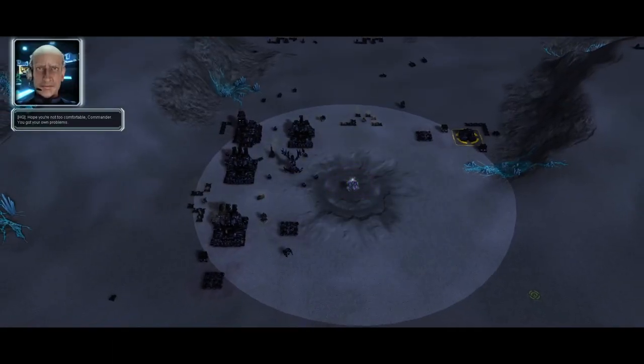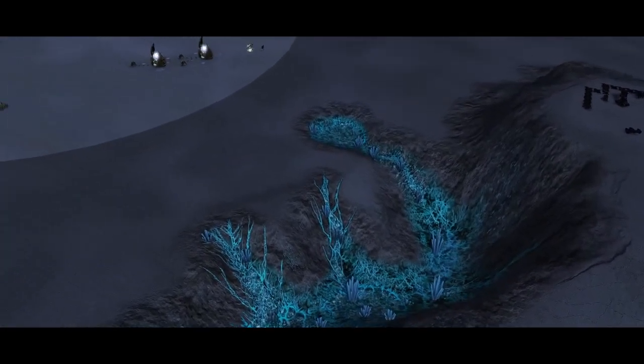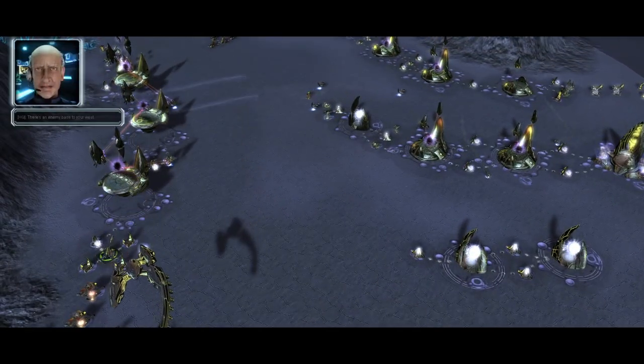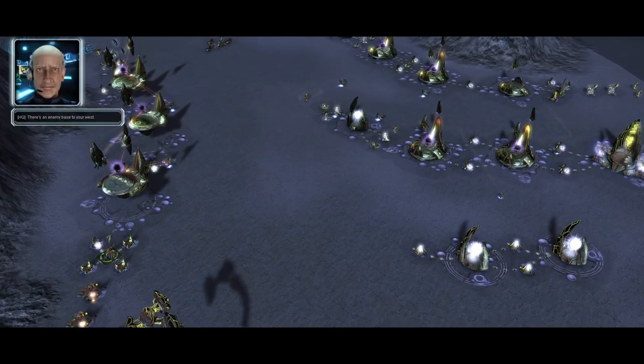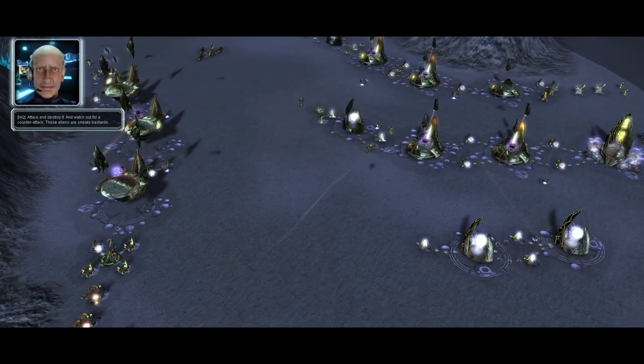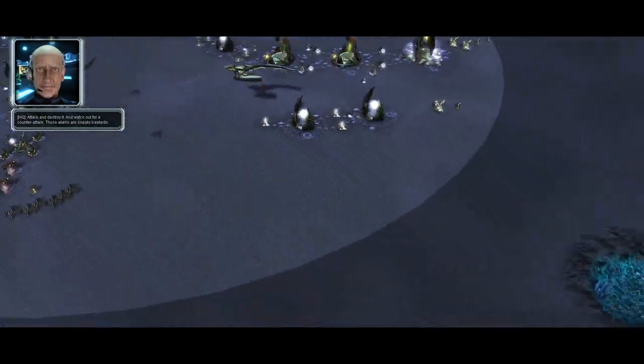Mission 4 is as B-plot as it gets — we are going to assist the Cybrans, led by Dostia, on a barren volcanic planet. I don't really know why we're here in the first place, because you could remove this mission from the game and nothing would change — except Dostia would be alive. Instead of explaining the mission objectives myself, I'll let Dostia tell you the story.